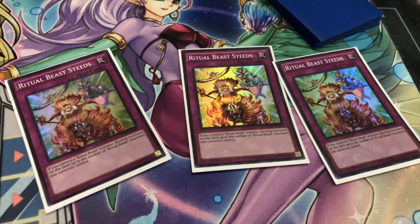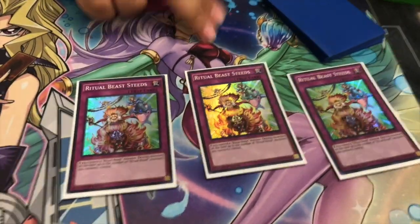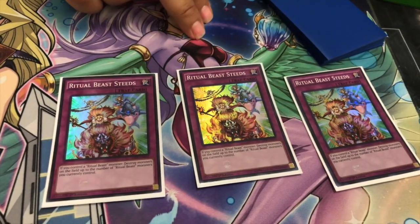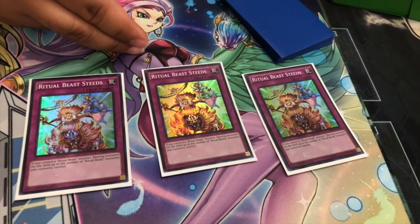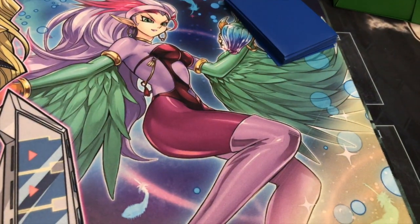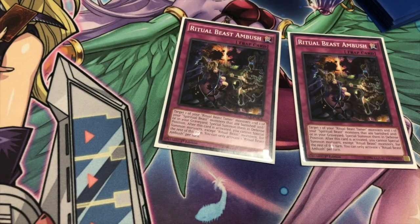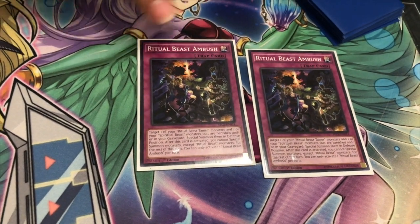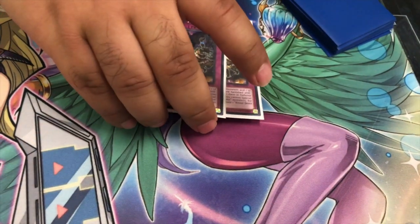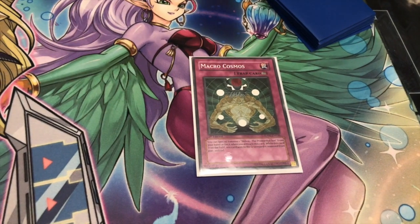Onto the Traps. Three of Steeds. Steeds is basically your Icarus Attack of the deck — you can pop up to the number of Ritual Beasts you currently control. That does not work with the Pendulums, I found out the hard way. It only works on monsters, not on Ritual Beast spell/trap cards. So if you have a full field, it can basically do non-targeting removal to get rid of problematic cards. Then two of Ambush. Ambush lets you target a Spiritual Beast or Ritual Beast Tamer and special summon them from the Banish Zone or the Graveyard, but you can't special summon anything else other than Ritual Beasts for the rest of the turn. One Macro Cosmos, because banishing is a thing.